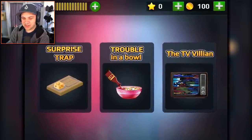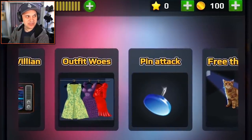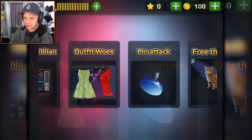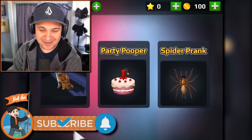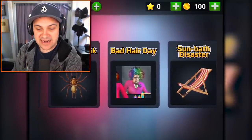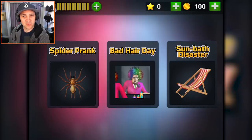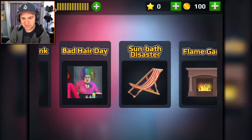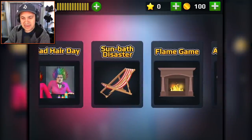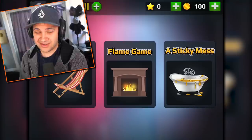We've stuck her hand in a mousetrap, given her super spicy ramen, destroyed her TV, cut her pretty dress she was gonna wear to some event, made her sit on pins, saved a cat she trapped in a closet, put a firecracker on her cake, and made a giant spider attack her face in Bad Hair Day. We put hair removal cream in her shampoo - super messed up. In Flame Game, we literally blew up Miss T by putting gasoline in her fireplace. That is so incredibly dangerous, but it was kind of awesome.